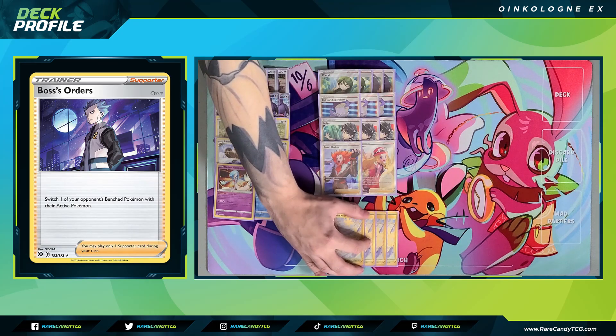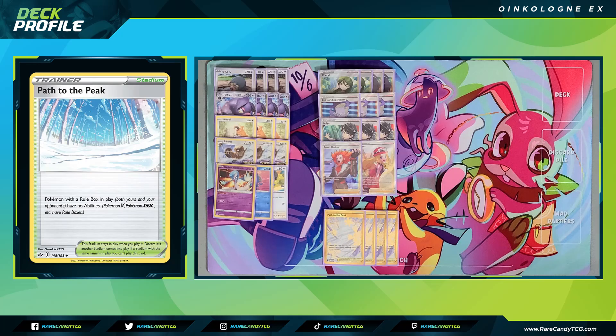For our stadium card, we have four copies of Path to the Peak, which is still very good against a number of decks — shutting down things like Genesect V, Gardevoir EX, Miraidon EX, Regidrago VMAX, Radiant Greninja, and Lumineon V. Even though this shuts off our own Radiant Gardevoir, it's not a big deal. If we're going against something like a VMAX, their options are either dead draw or bump our Path to the Peak and reactivate Gardevoir, making our Oinkalones harder to knock out.